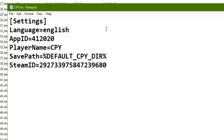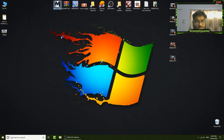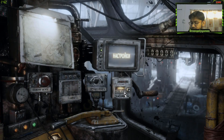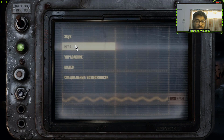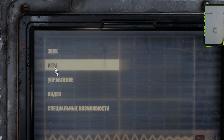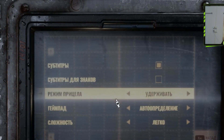You might think you are done, but you are wrong — save the file first. Then go to your game and open Settings. In Settings, choose the second option — it's in Russian, I don't understand Russian, so navigate there and go to that menu.